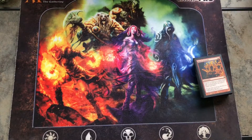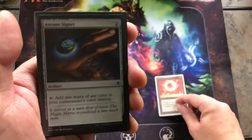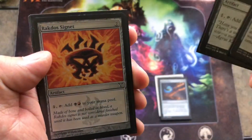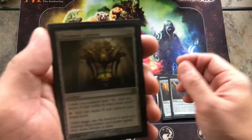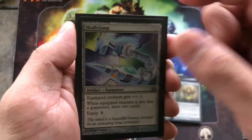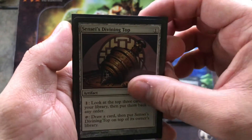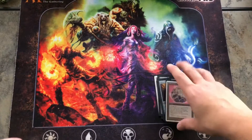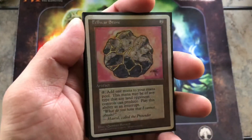Now the artifacts. Of course you've got Sol Ring — you gotta have the Sol Ring — Arcane Signet, and then the three Mardu signets. You've also got Chromatic Lantern, Skullclamp as one of the card draw engines of the deck, Sensei's Divining Top, Manic Scribe, and the Fellwar Stone. That's all the artifacts.